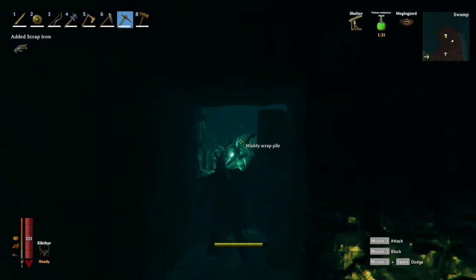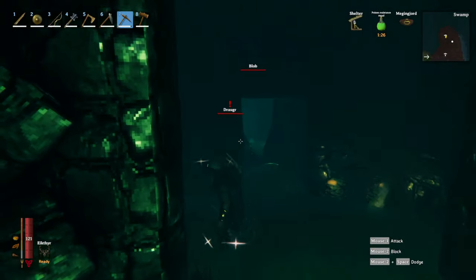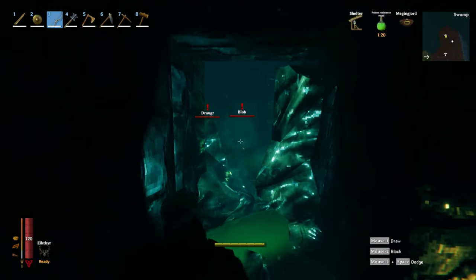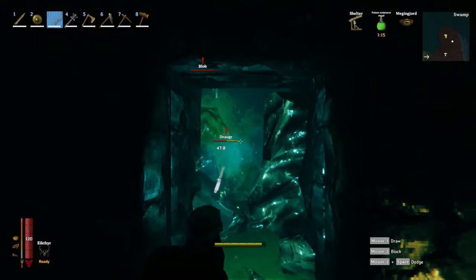There's a guy on the other side throwing arrows, and this is the reason I want to make that mace — or the sledgehammer. The AOE on that will take out the whole room in a couple of hits, even if they're hiding around corners. Saves on the arrows too.